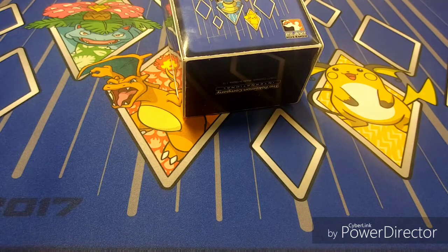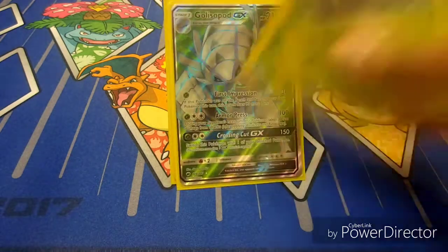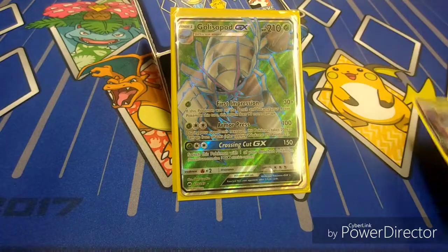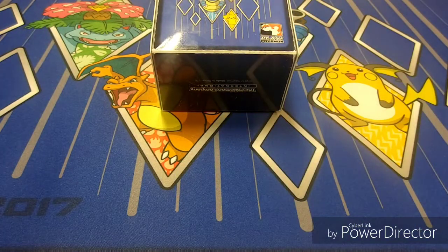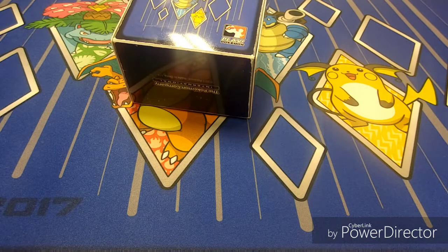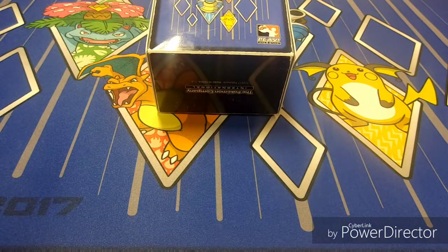Now we're playing two copies of a really cool new supporter from Burning Shadows — Acerola. Acerola lets you pick up one of your Pokemon that has any damage counters on it and all attached cards into your hand. So let's say I have a Golisopod with a Rainbow Energy on it — Rainbow Energy puts a damage counter on it, so that counts as damage. I can play Acerola, pick up the damaged Golisopod, put the new one in the active, therefore activating First Impression for 120 damage. Also, if something like a Lele is in danger of dying, you can attach a Rainbow Energy and play Acerola to pick it up and reuse it.